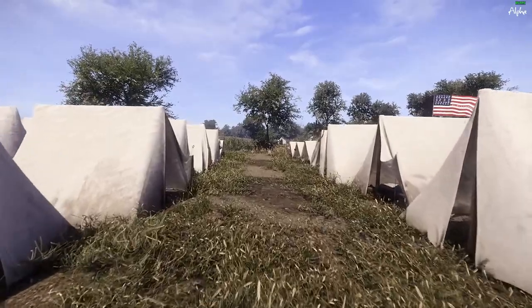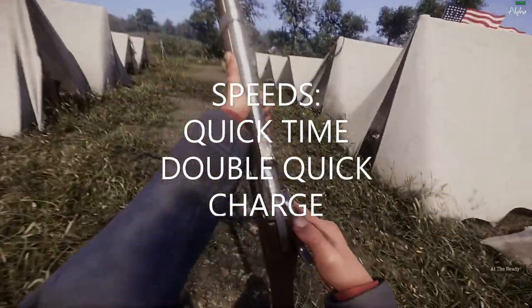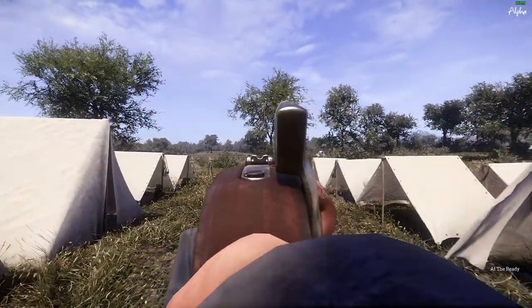When it comes to movement, there are three marching speeds: quick time, double quick, and charge. The first is quick time, the slowest speed. You can be at the ready and even aim down your sights while moving in quick time.